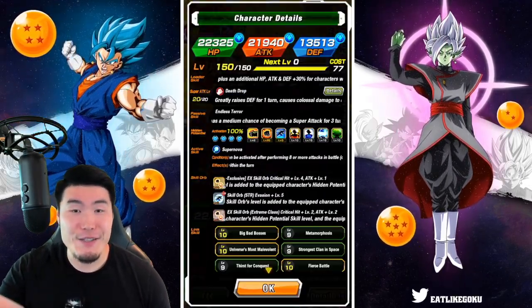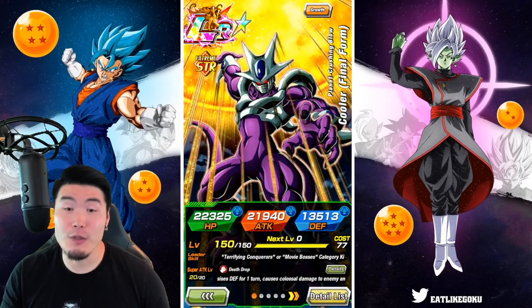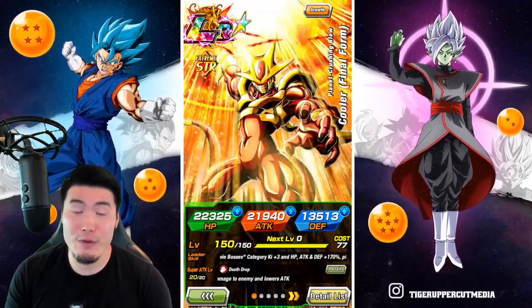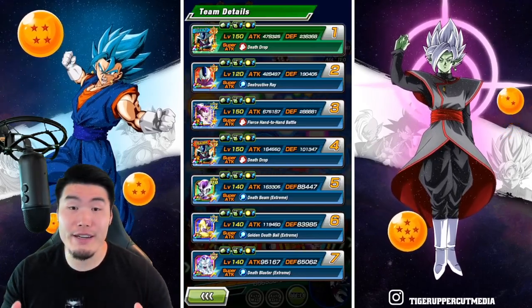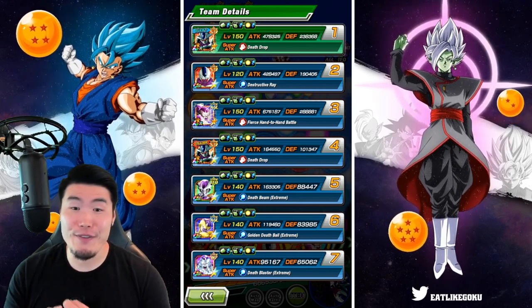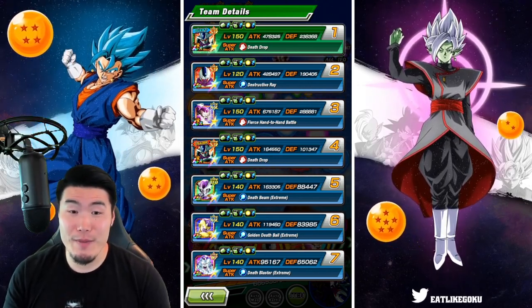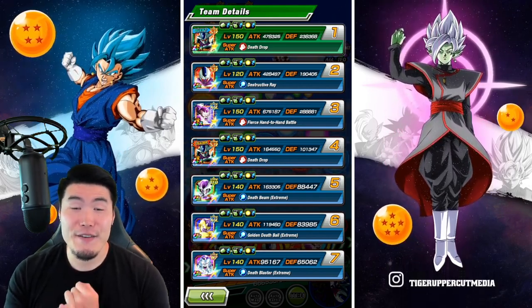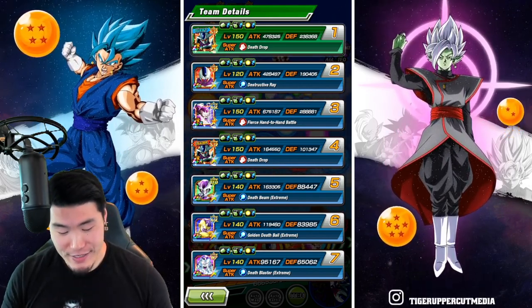Let's continue that trend by absolutely annihilating Wicked Bloodlines Extreme Super Battle Road. With this team right here, we got the double LR Final Form Coolers, the OG STR Cooler, LR Full Power Frieza, Tech Transforming Frieza, AGL Golden Frieza, and finally the INT Final Form Frieza. So here we go.